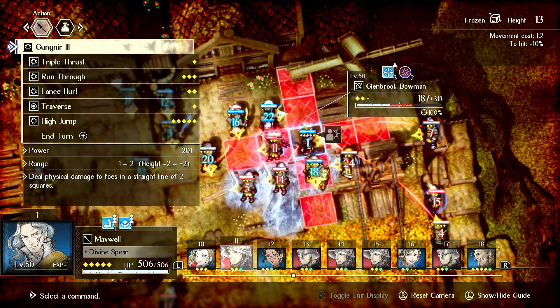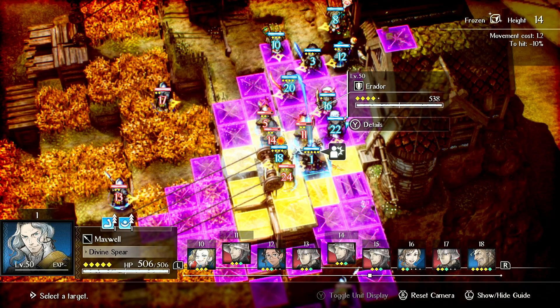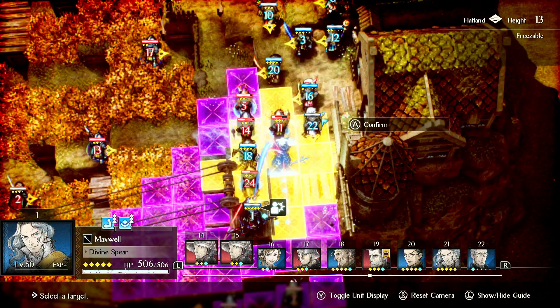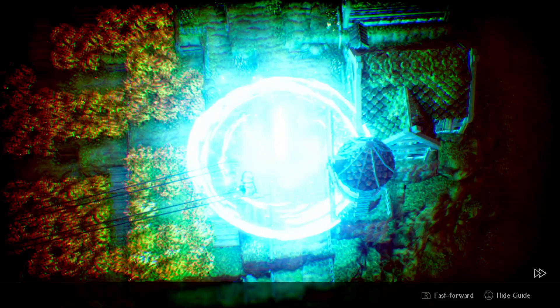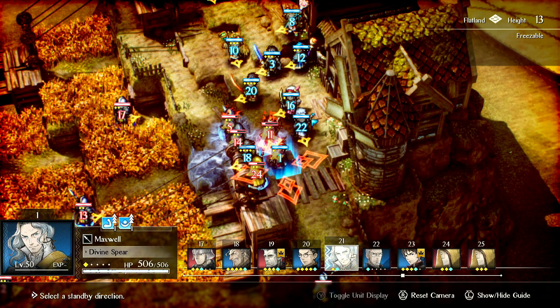Now we're going to show High Jump. One thing to note: it does deal increased damage if you jump down because it's considered an attack from height advantage. It can backstab, so you can see it's going to hit these enemies in the back. Also note that you can't high jump from the same position — you have to high jump to a new square. So if you're in a position where you want to high jump multiple things, you can just move over and then high jump to get the back crits.